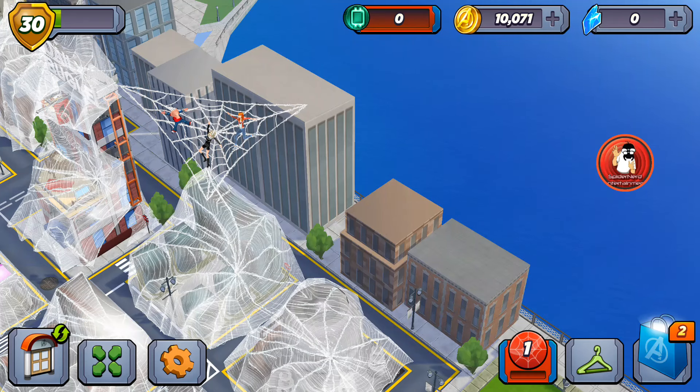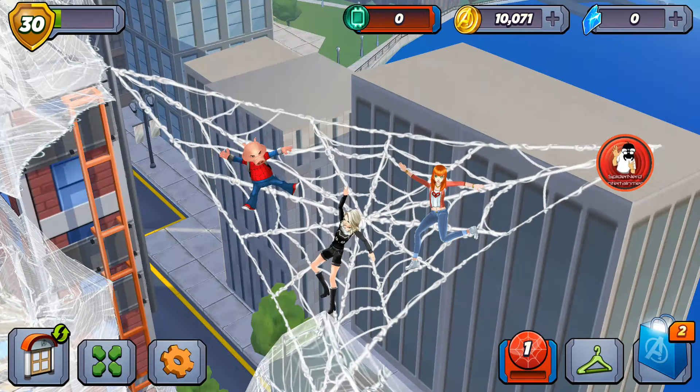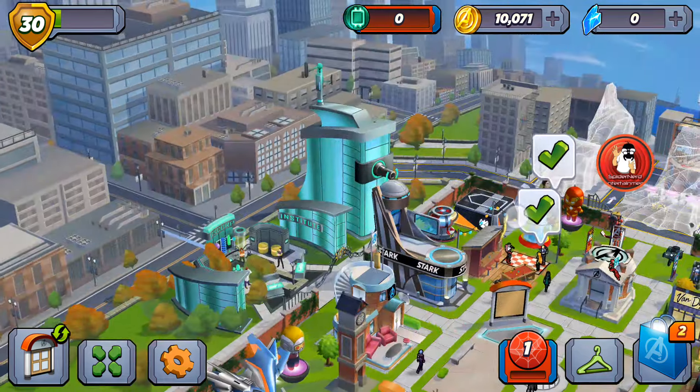Oh man, players one and two, I am super excited for this video! I just went out for a walk and ended up opening up the app, and what greets me? We have what appears to be Mary Jean Watson, Felicia Harding aka Black Cat, and also Peter Porker — Spider-Ham! I am beyond excited. We even have the entire landscape of New York, and everything covered up by webs are the buildings you have to unlock. And of course we have Oscorp there.